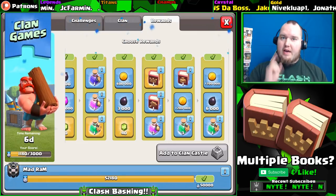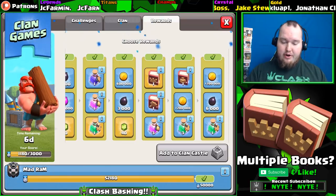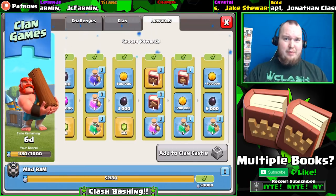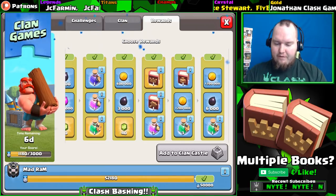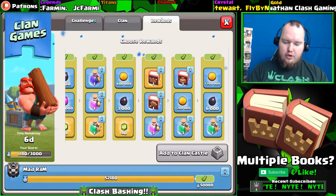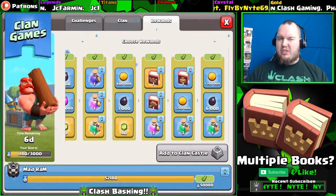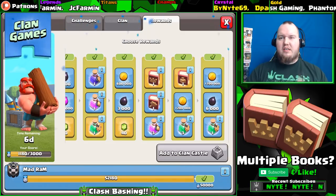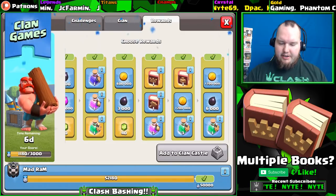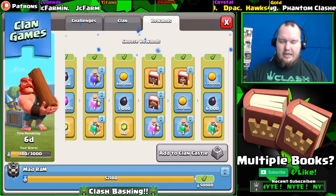For me I'm going book of heroes again - remember we have one in our clan castle, let's see if we can get two. I might lose this, I don't know. Hopefully we don't lose it because I really need it - I want to upgrade my king today. And then on slot 5, we have three training potions, which are really good, but we also have the book of spells, which is technically a better value and I do have spell upgrades, so let's select that book of spells.